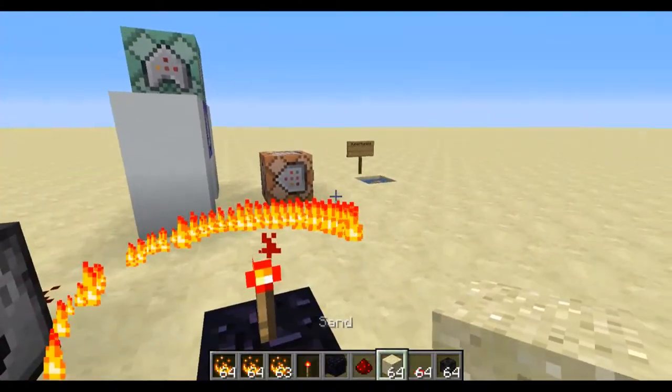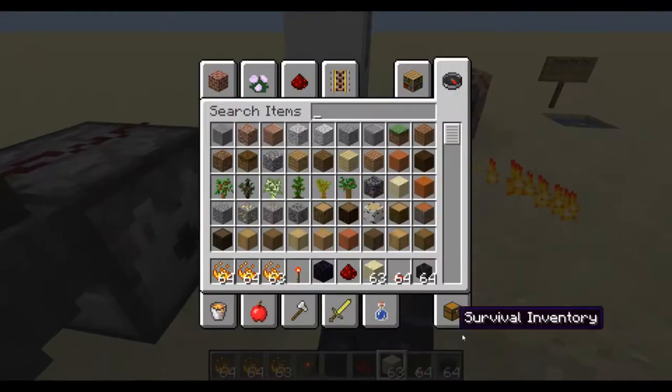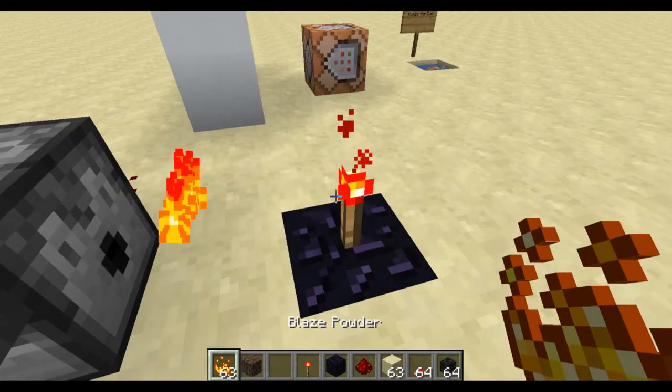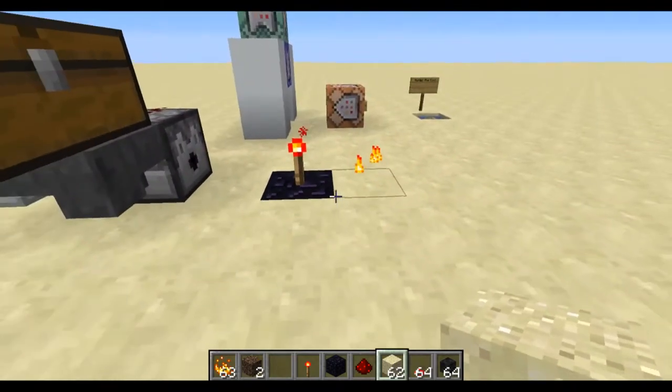Say you want soul sand — you just have some sand and you really want soul sand. You can just throw your sand on and you'll get out a piece of soul sand. We throw on a piece of sand, but we need a flame first. Now we throw on a piece of sand and we'll get back our soul sand, and the little flame will go away.